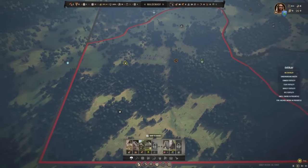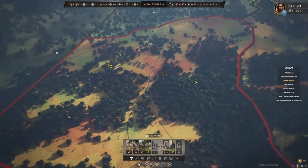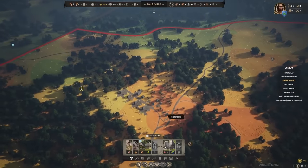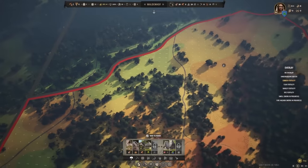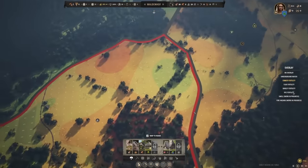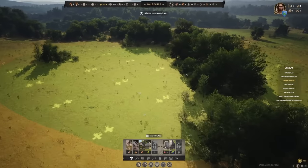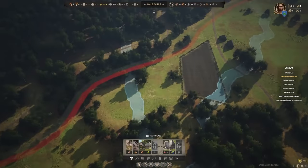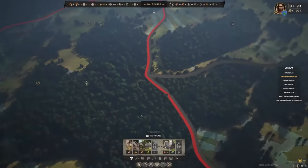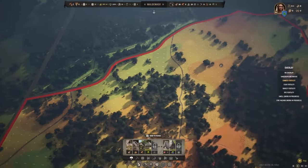You'll want to scout out a couple of things within your starting area before you even place a single building. Pressing C to bring up the construction menu will reveal several map overlays that you can select from in the bottom right corner of the screen. The two you're going to want to pay attention to are underground water and emmer fertility — emmer is just a type of wheat, by the way. You'll need the underground water to place a well, and some large areas of maximum fertility, shown in green, to grow enough crops to feed a larger town.